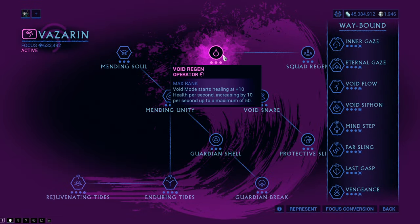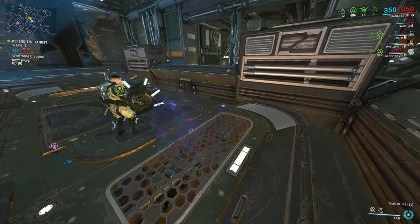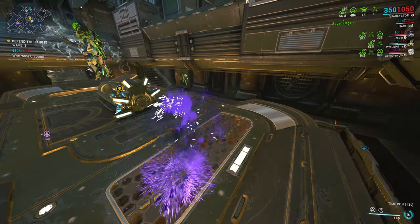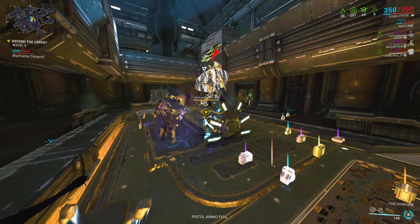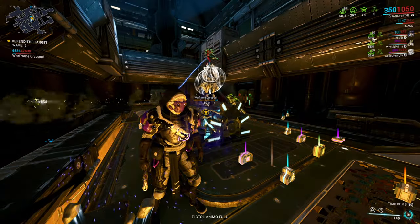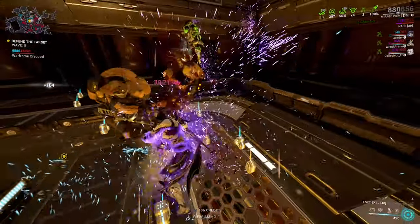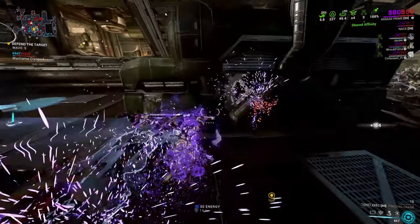Void Regen only works on your Operator and regenerates your health when in void mode. It starts with 10 health regeneration, then increases by 10 — to 20 and so on up to 50 — over 5 seconds, and then stays that way until fully healed. Squad Regen is an addition to the Void Regen way; it heals all Operators and Warframes in your affinity range when you reach the maximum of 50 health regen with Void Regen. The effect is applied to every Warframe and Operator for 60 seconds — insanely powerful.